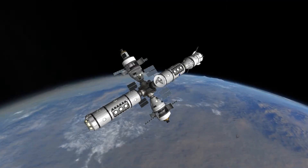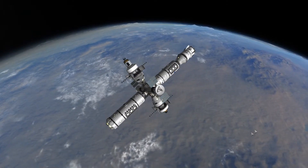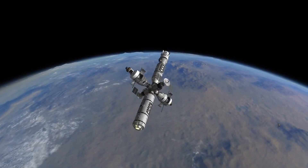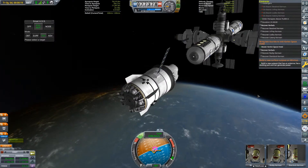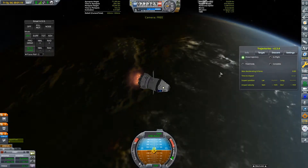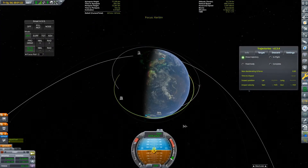You have 5 seconds to admire the station, then we're going back to Kerbin. Time's up. It's just going to be a quick undocking and firing of our thrusters to get away from the station, because this thing makes my game lag. Now that we have a frame rate above 5, we can fire up our engine one last time to do our deorbit burn.